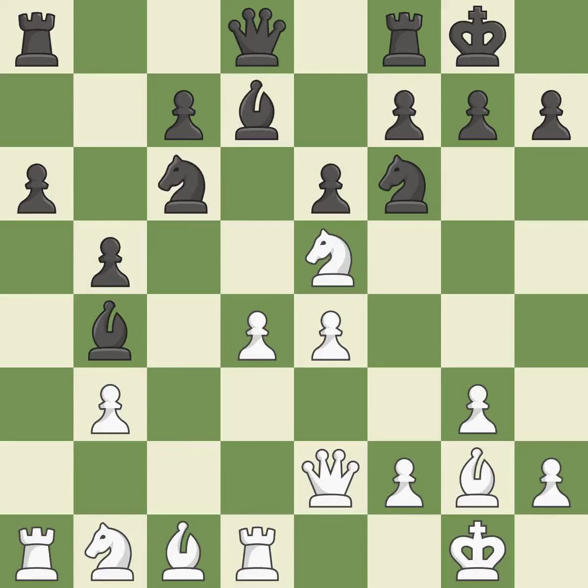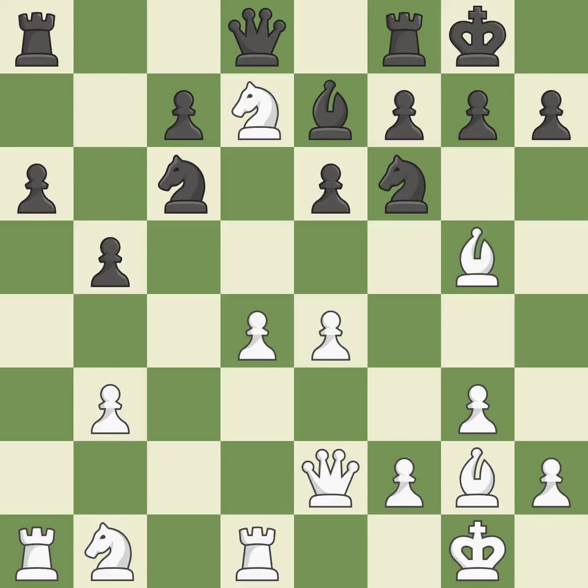This offers to exchange pieces of equal value — it is best. This develops a bishop off its starting square, getting it into the action — it is best. The game was close to balanced, but now Black is worse.